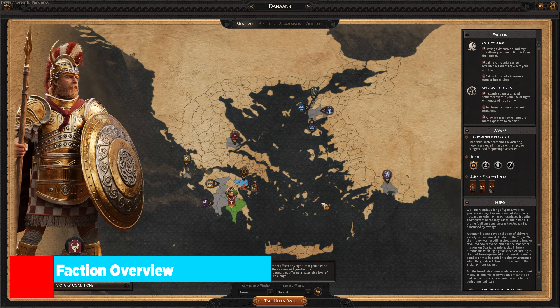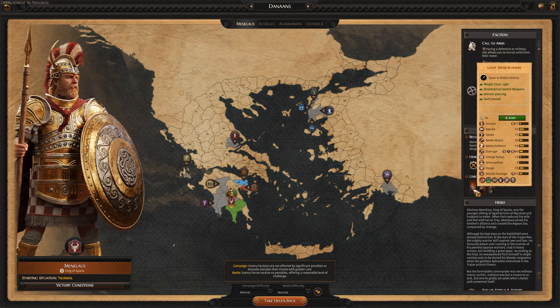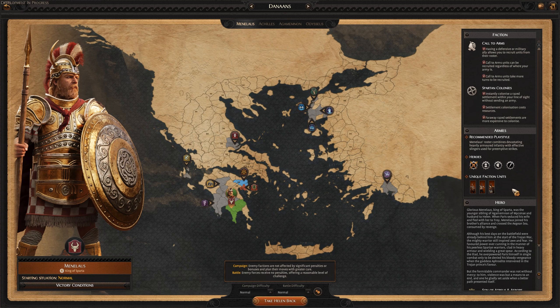Here we are at the faction select screen for Menelaus. Every single faction gets two specific faction mechanics as well as some individual hero mechanics, a recommended play style that summarizes their faction in one easy sentence, as well as their unique faction units. This screen is very representative of what we get with Total War Warhammer 2.